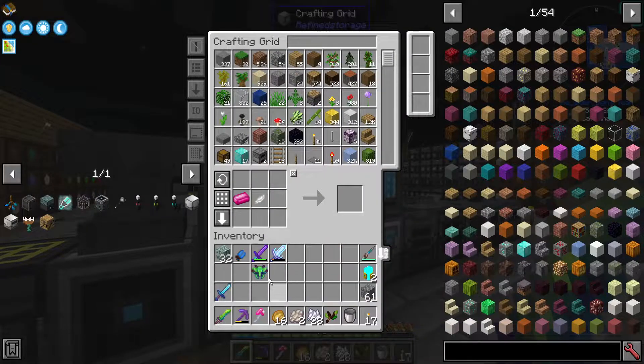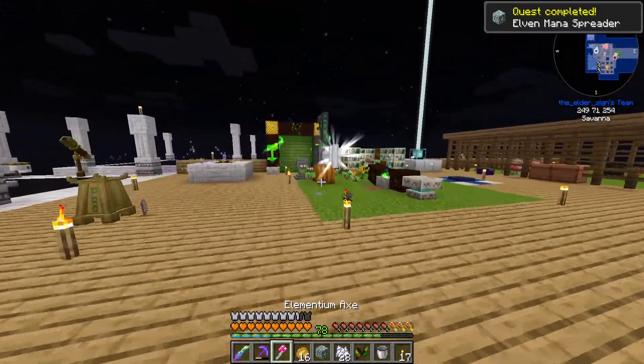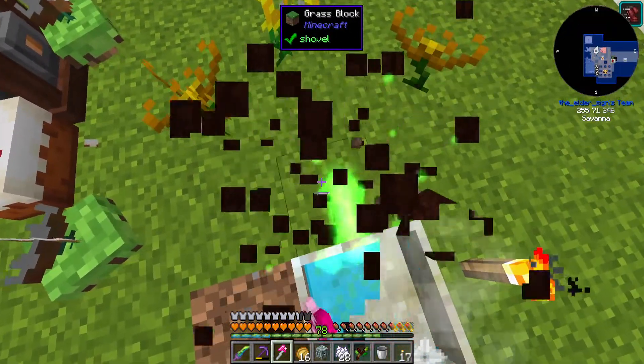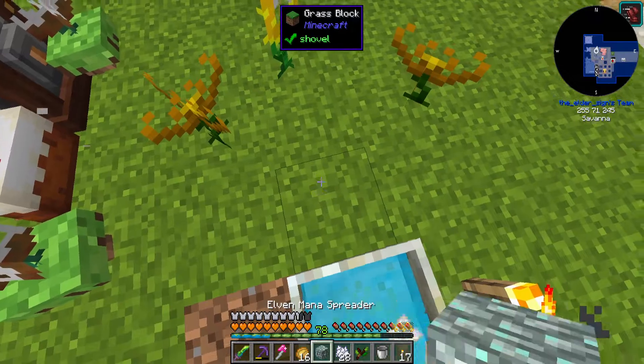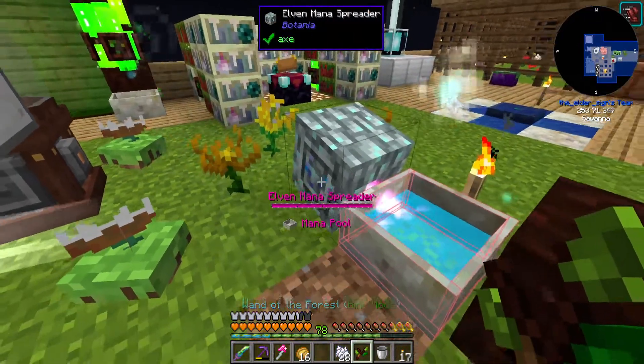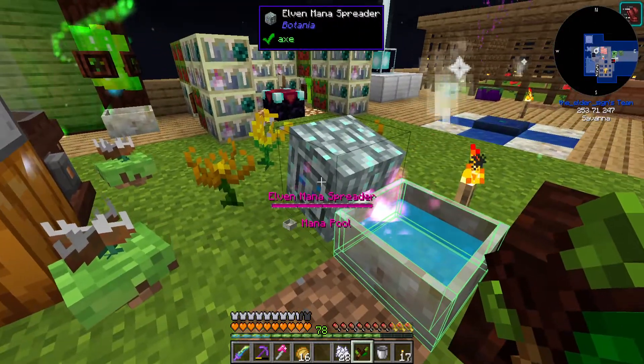I can now take this dreamwood that I got and I'll have a mana spreader — oh, that was a quest, didn't even realize! We're going to hop it down, link it to there, and they auto-linked up because it's in the exact same spot.